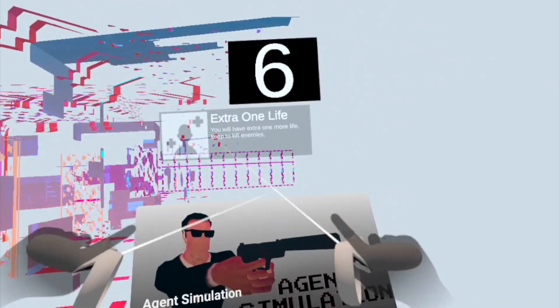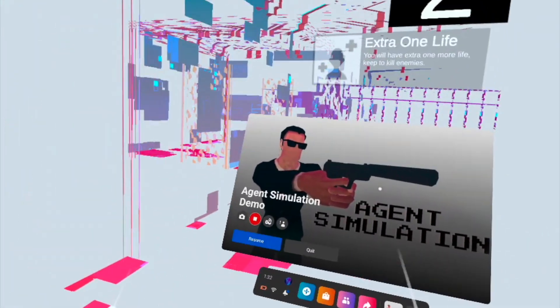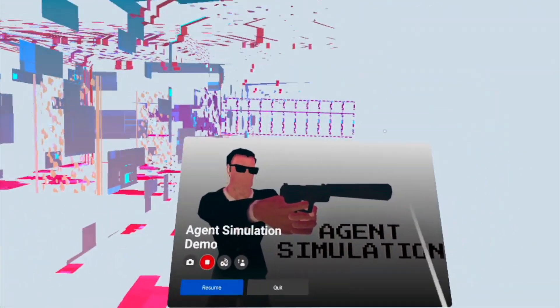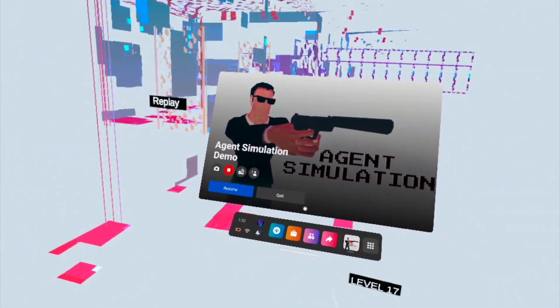Hey guys, I'm not going to spoil the whole game for you guys, but this is freaking awesome. You got to give it a try. Agent Simulator — it does have a demo, but I didn't see a paid version. Maybe a paid version is coming soon, but this is one to try. All right, that wraps things up. Make sure you subscribe for more videos like this.